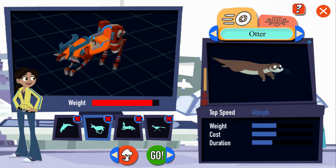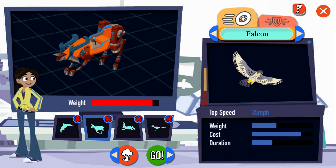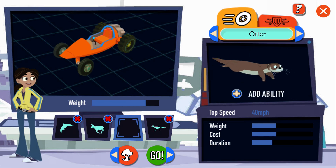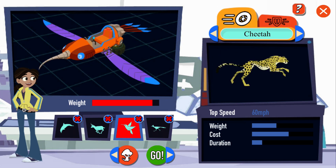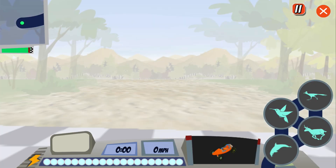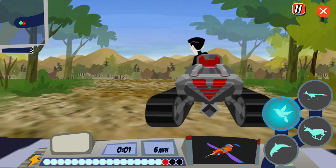Your racer's looking good. Added. Let's race! It's you against Zach. Did you pick the right animal attachments to win on this track? Let's find out. Three, two, one, go! Zach's in the lead!